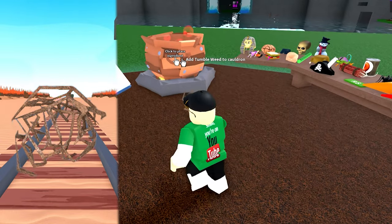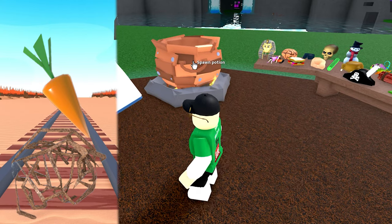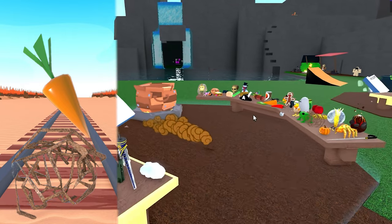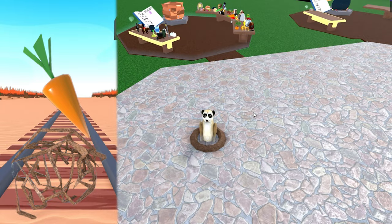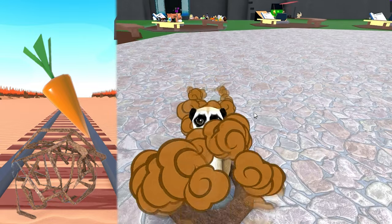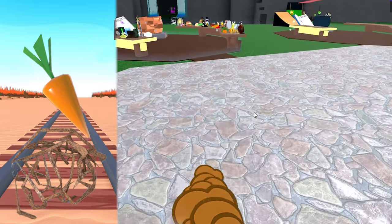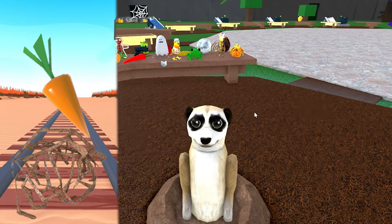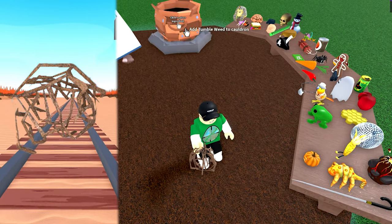Next up we have potion 417 — weed and carrot — to become a prairie dog. This is a cool one because you can burrow along the ground and pop up when you stop. Hi. I think that dog is a bit confused.